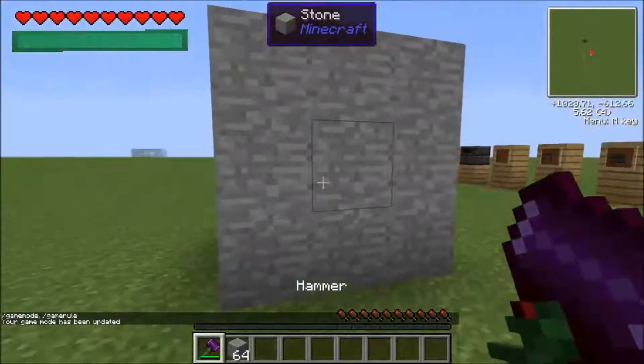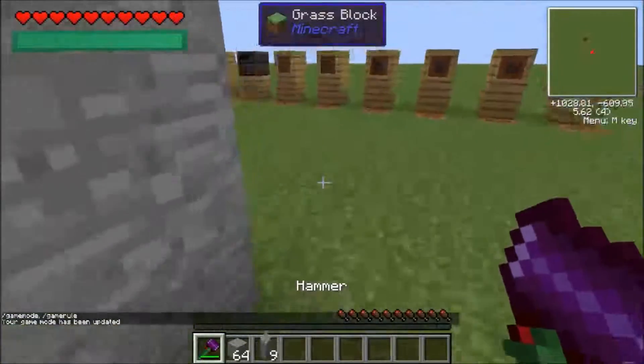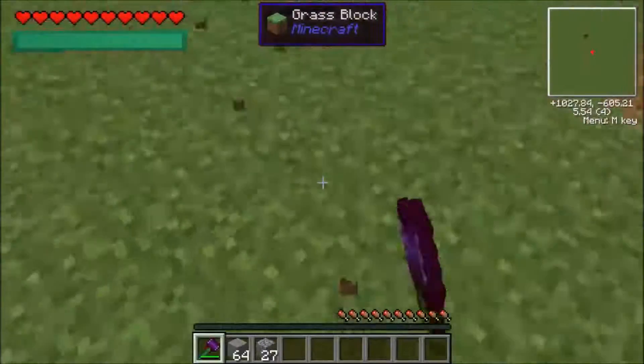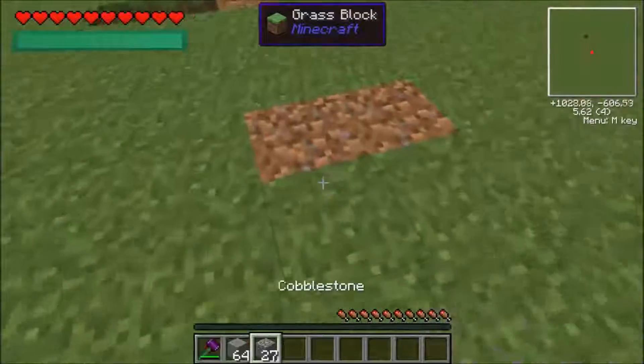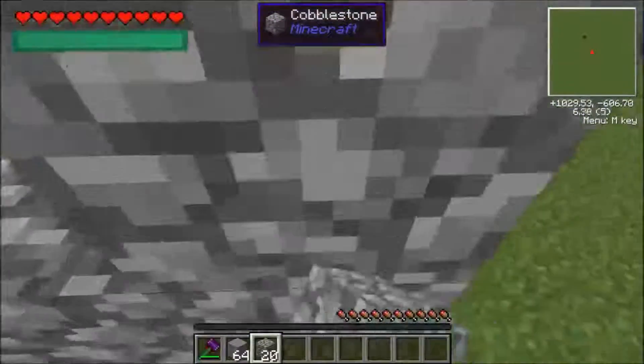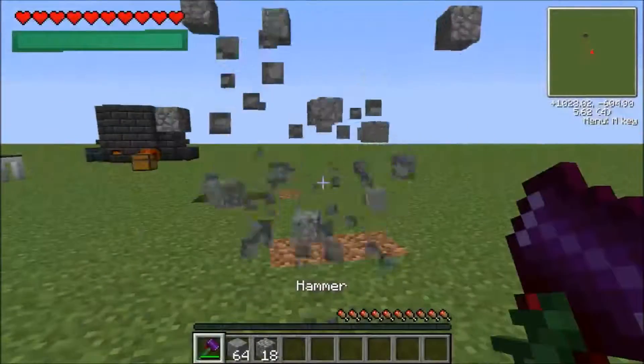Now use your hammer to mine. It mines a whole area at once — you can mine really fast with hammers. But it only works on stone or cobblestone; it doesn't work on anything else.